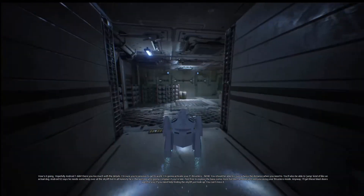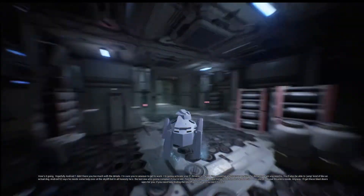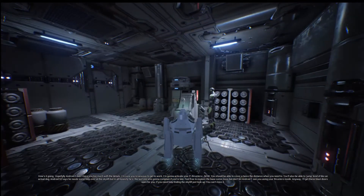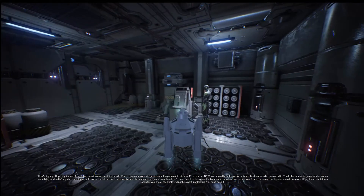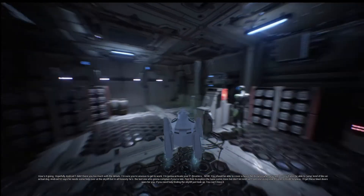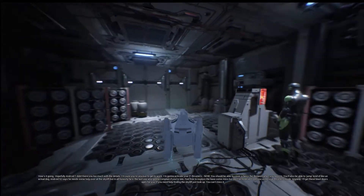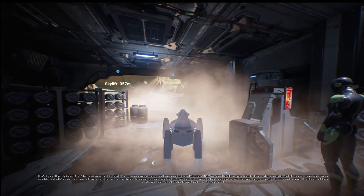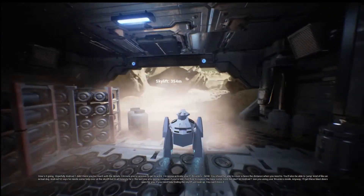You'll also be able to jump, kind of like an actual dog. Android 52 says he needs some help over at the skylift, but in all honesty he's the last one who's going to complain if you're late. Feel free to explore the base some more, but don't let Android One see you using those thrusters inside. Anyway, I'll get these blast doors open for you — if you need some help, just look up, you can't miss it. Okay, so we're going to go off towards the skylift.